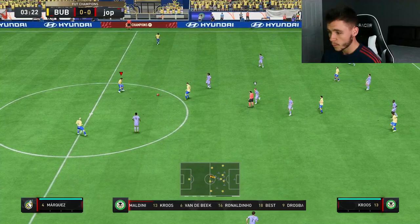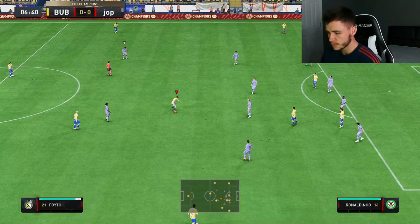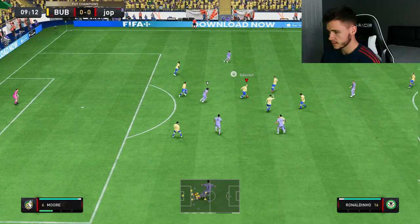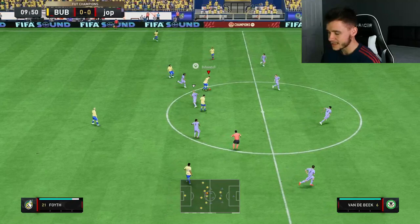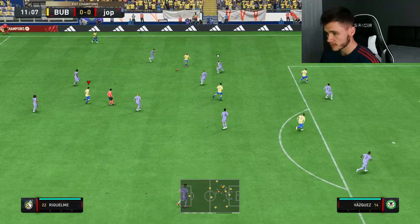Let's see our first few touches with the Foith card — he feels pretty quick. He does have around 80 dribbling which isn't too bad for a center defensive mid or a defensive player. He actually feels quite quick. Ceballos now into Foith. As a center defensive mid you'd maybe want him to have better passing, but he does have 84 short pass which is really good. That was a pretty poor pass right there — noted.